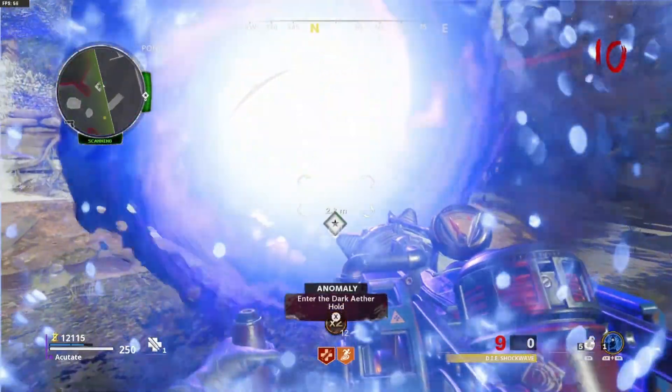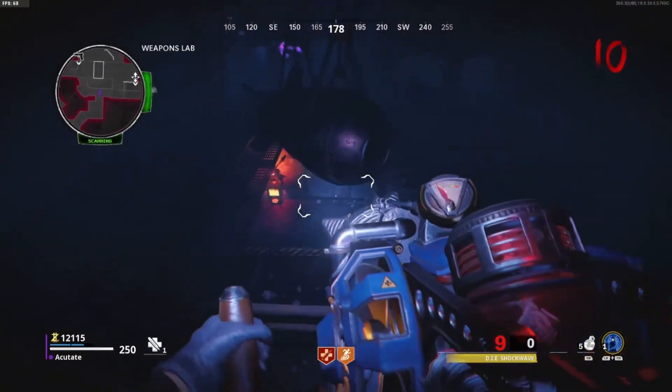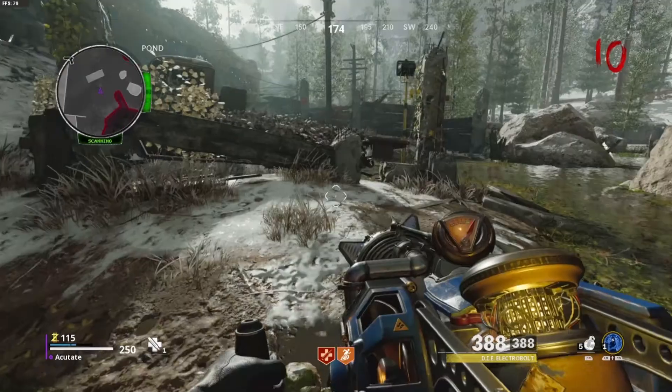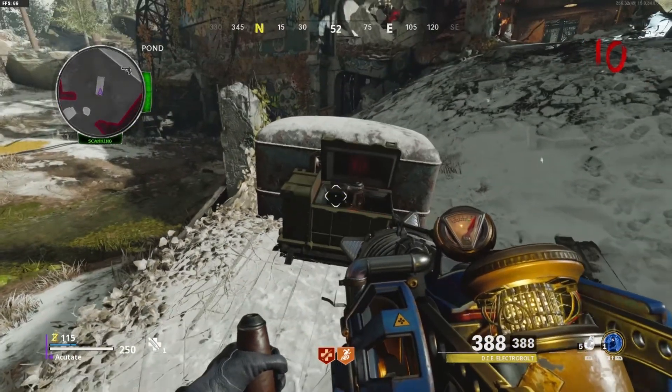Next head over to the portal at Pond. It has to be this specific portal because we are placing the fuse in the plasma cutter and it won't spawn unless we go through that portal. There you go, you have one out of the four elemental upgrades for the Wonder Weapon.